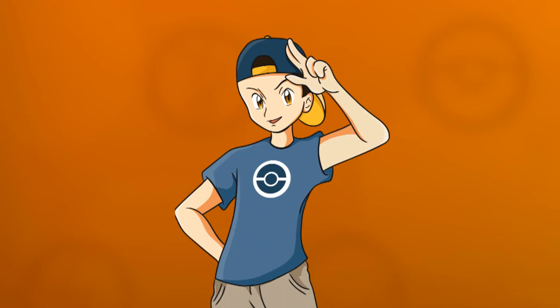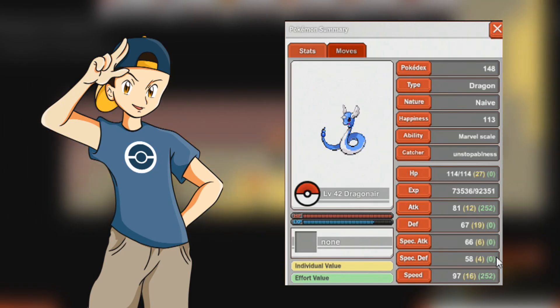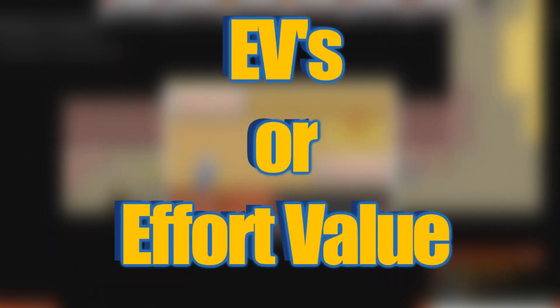Hello everyone and welcome to Unstoppableness Gaming. Today I'm going to show you everything that you need to know to make your Pokemon as strong as it possibly can be. There are two things that factor in that make your Pokemon stats the way they are: IVs and EVs — IV standing for individual values and EV standing for effort values.